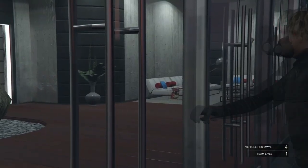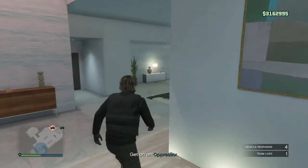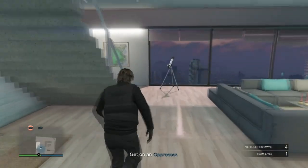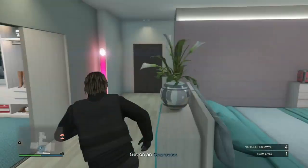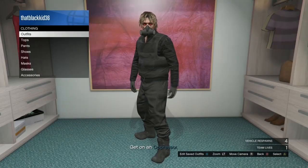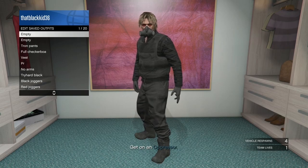Once you make it inside your apartment, head upstairs or downstairs depending on which apartment you're in, then go to your closet. Save the current outfit — I saved mine in slot one and named it C1. Save a second outfit in slot two and name it C2.